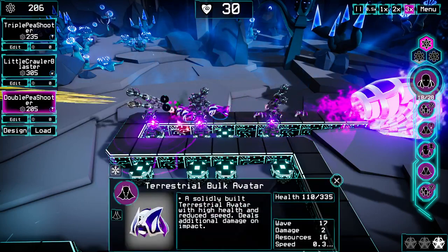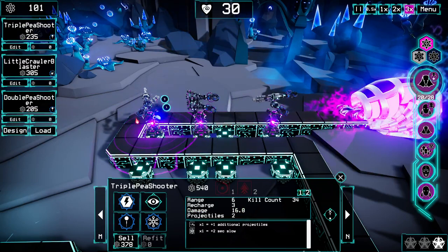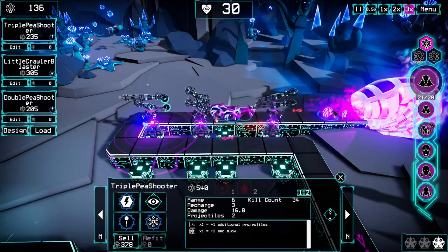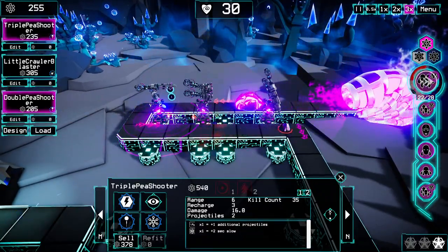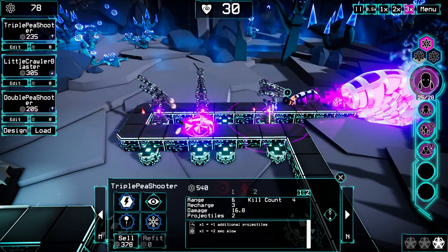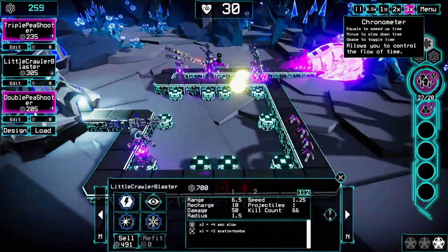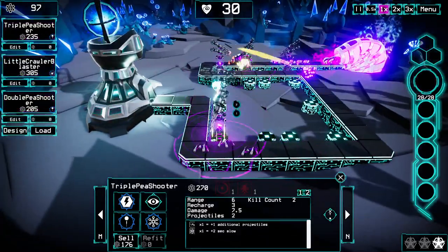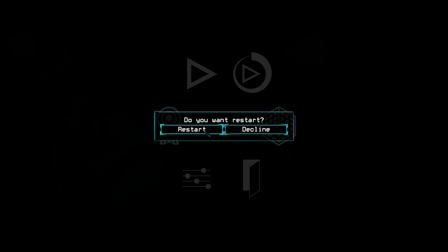These guys are tanky — 300 health. That's an elite enemy; I definitely don't want that to get through. Looks like it will be taken care of. Nice, a shot hit all the little ones at once. This one's already upgraded. Oh, that's not good — let's build a second one of these, hopefully that's enough to stop them. It was not — oh man, I was so close. Those big slow guys helped the fast ones get through because they were tanking for them. Those fast guys are pretty tanky too — they wouldn't die to two of the triple pea shooters.